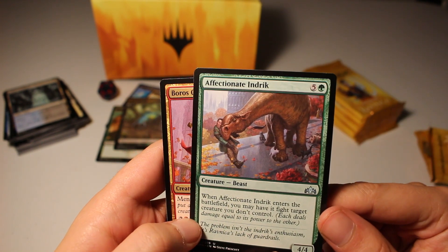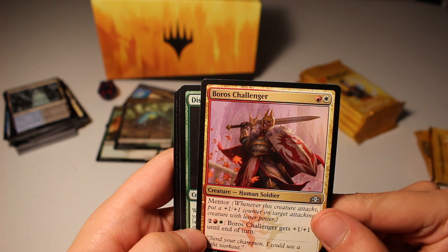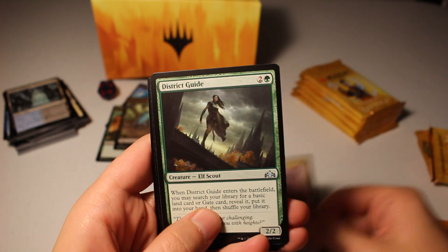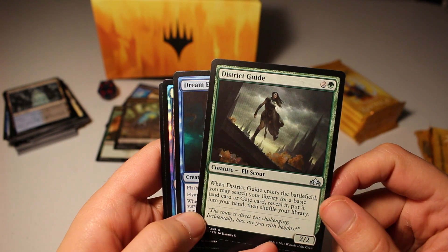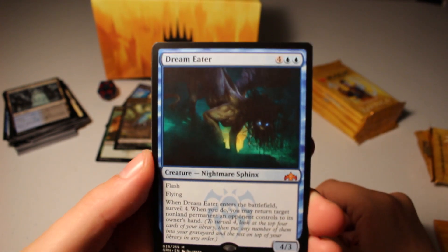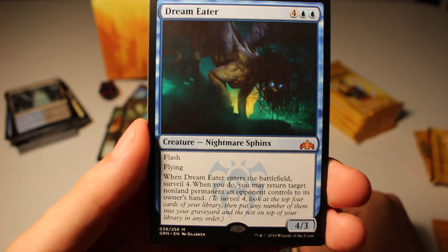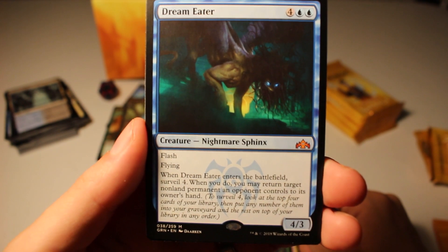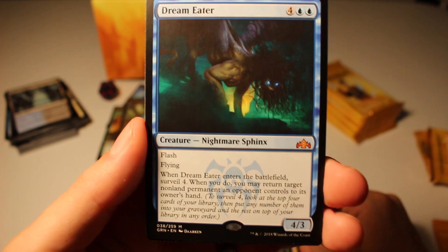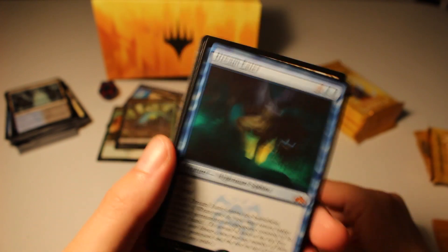Affectionate Indrik — when it enters, you may have it fight a creature you don't control, it's a 4/4. Boros Challenger has Mentor and you can beef it up with mana. District Guide — when it enters, search your library for a land. Dream Eater — Nightmare Sphinx with Flash and Flying; when it enters, Surveil 4, and when you do, you may return target non-land permanent an opponent controls to its owner's hand. Pretty good, you can do a lot in one activation.